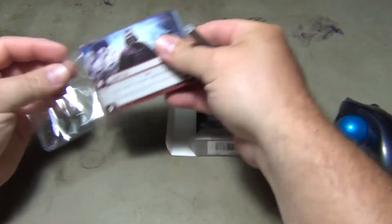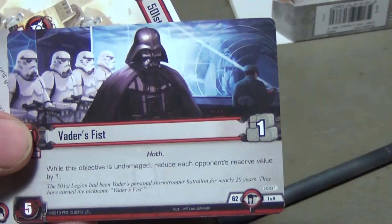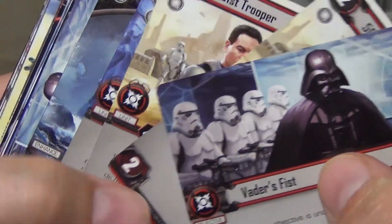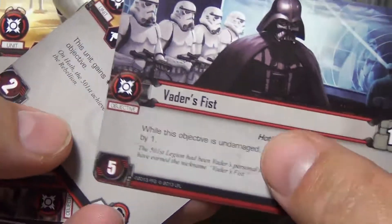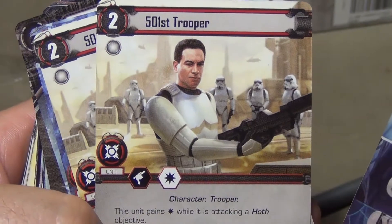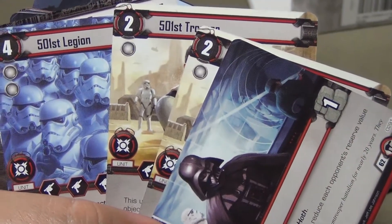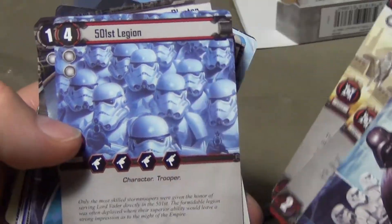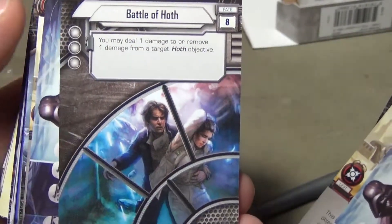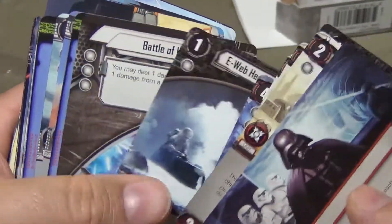Starting out, we have Vader's Fist here — that's the Sith of the Imperial Navy. Your objective card, you get a 501st Trooper, a couple of those, the 501st Legion, a Heavy Repeating Blaster, and then a Battle of Hoth card. You get that set repeated.